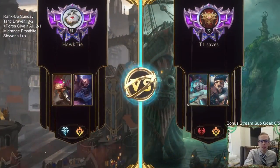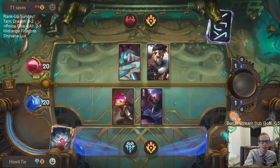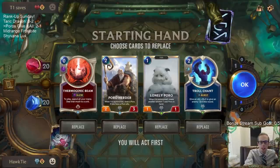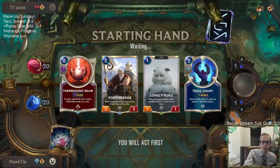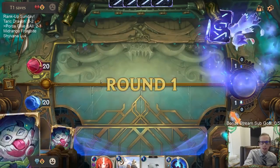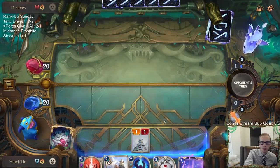Okay, Draven Jinx - looks like some aggro. I like this aggro deck better because the Fearsome units get through my Poros a lot easier. I'll keep the Troll Chant. I like having Lonely Poro into Poro Herder, then Thermogenic Beam on turn three to kill Draven. Poro Snacks is also good, gives me some good options. Plunder Poro with two keywords could be awesome with Give it All, but it's not easy to turn on Plunder Poro.